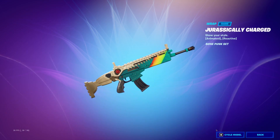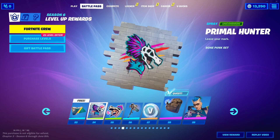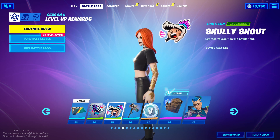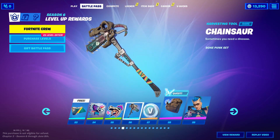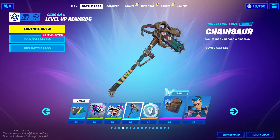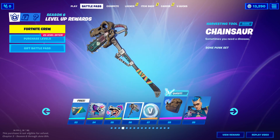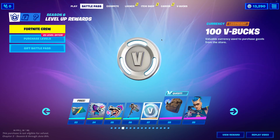I wonder if I can shoot with it — no, I can't. Then we have a Spray, Primal Hunter. We have an Emoticon. That's awesome. I love dinosaurs, so this is awesome. I'm so excited about this, I love that, I will definitely use that.